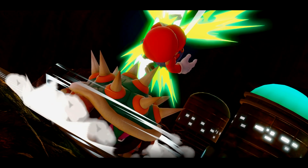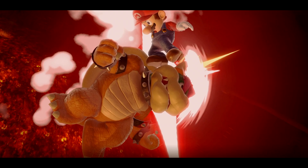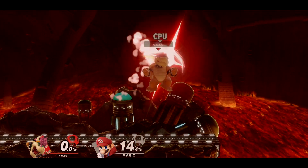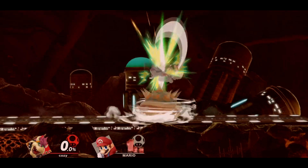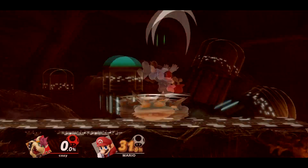Alright, let's start with throws. Up throw is Bowser's premier throw and you will find yourself using this move a lot at low to mid percentages, because it leads into follow-ups with up air, forward air, and neutral air, and it can lead into frame traps if the opponent air dodges.